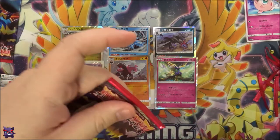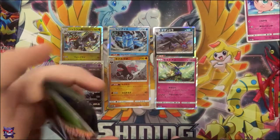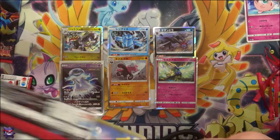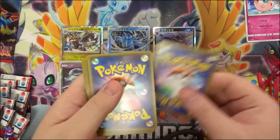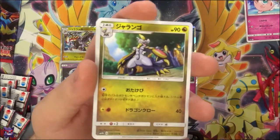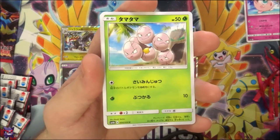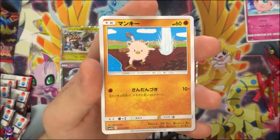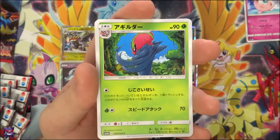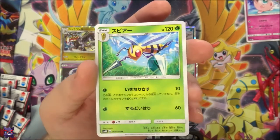Two more packs. Come on Guzzlord, come on Guzzlord! Fingers crossed we can pull Guzzlord. We have a Hakamo-o, an Exeggcute, a Mankey, a Sableye, and another Beedrill.